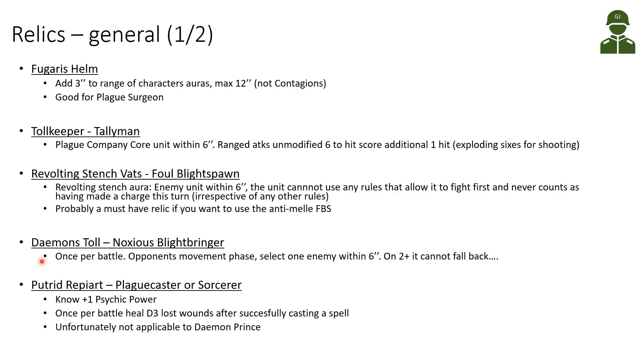The Demon's Toll goes only on a Noxious Blightbringer. It's once per battle — in the opponent's movement phase, select one enemy unit within six inches; on a 2+, this unit cannot fall back. This is quite different from the previous Demon's Toll which gave Invulnerable saves. Unfortunately this version is very situational — you can use it only once per battle to prevent an enemy from falling back. In my opinion it's not a very super useful relic.